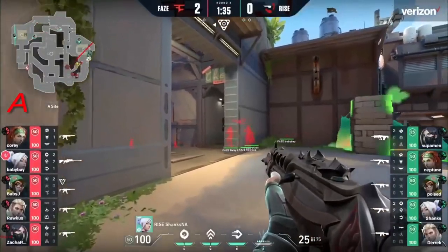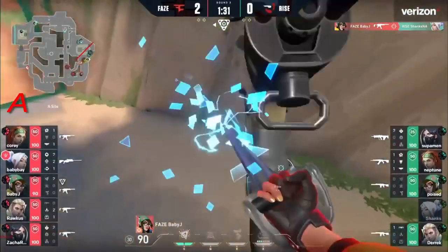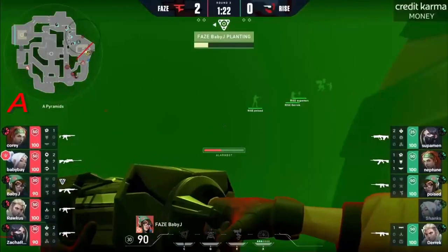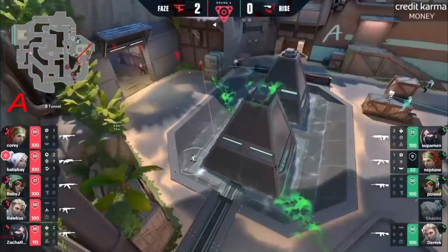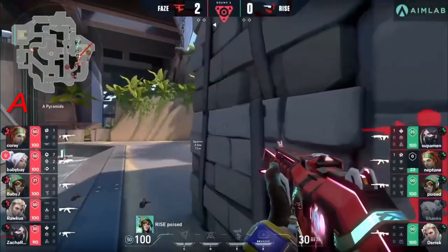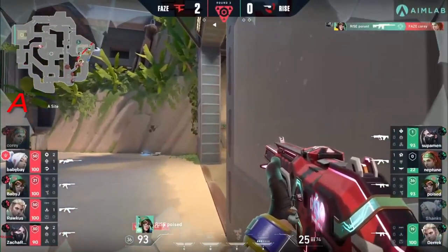For FaZe, you're really going to be happy about getting this extra bit of long right pressure early. Early 1v1. Shank's trying to play aggressively — that's going to be an instant upgrade. There's a follow-up on at least an elimination, but it does provide vacancy to get this spike down from long A, except for Baby Bay with the op way out in middle. I want to see what kind of factor he's going to be able to play here — he's way out of the picture right now.